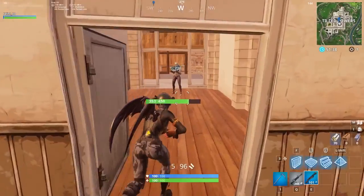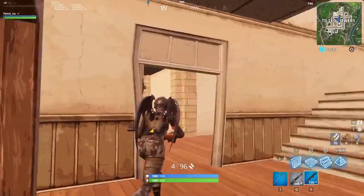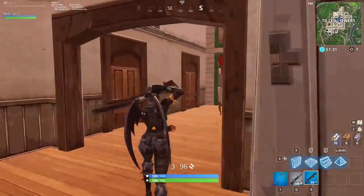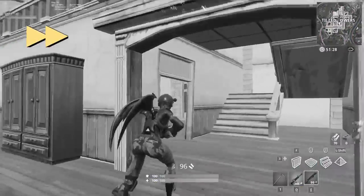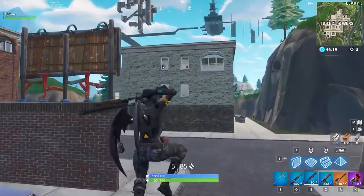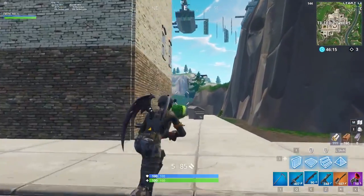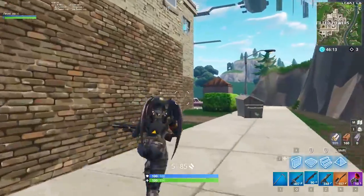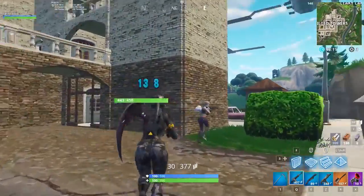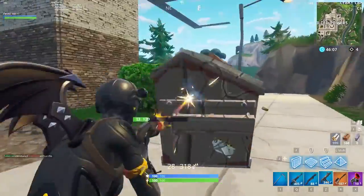The first thing we want to go over is crosshair placement, one of the most important aiming skills in FPS games. It refers to where your crosshair is on the screen at any given moment, whether you're in a build fight, looking for kills, or camping in a corner. Having perfect crosshair placement means when an enemy appears on your screen, your crosshair is already in the perfect position for a headshot. This is extremely important for all points of the game. You will have a big advantage if you can shoot as soon as you see an enemy without needing to adjust your crosshair.